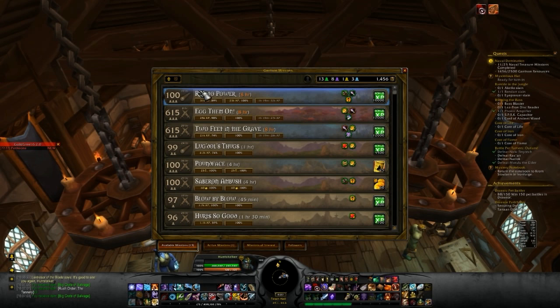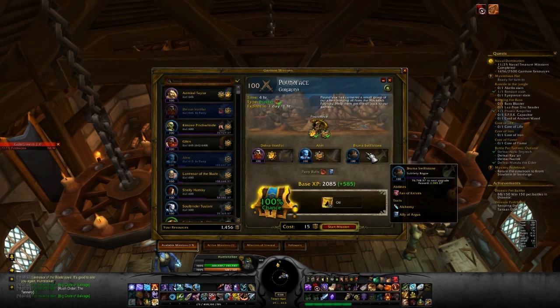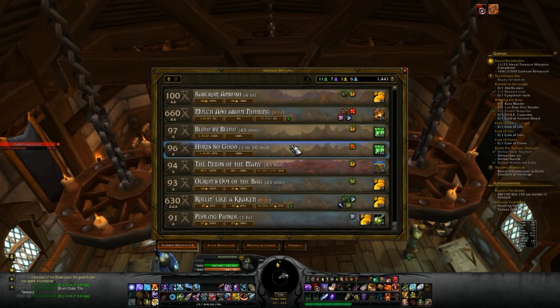You can see they have different completion percentages — this one is 100%, so that's guaranteed to be completed. First thing I'm going to do is go for that oil, because I need it for my shipyard. I'll click that — it automatically selects the best followers for you. Click 'Start Mission' — boom, that's all you have to do.